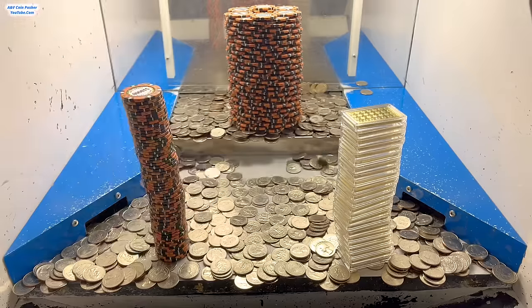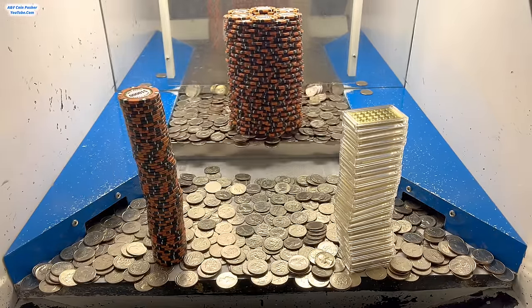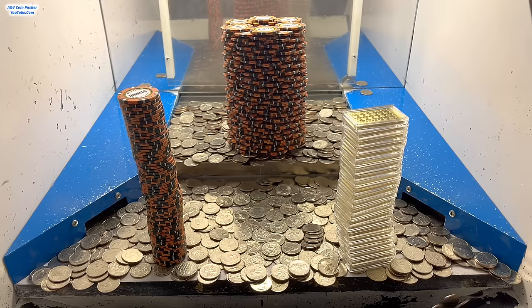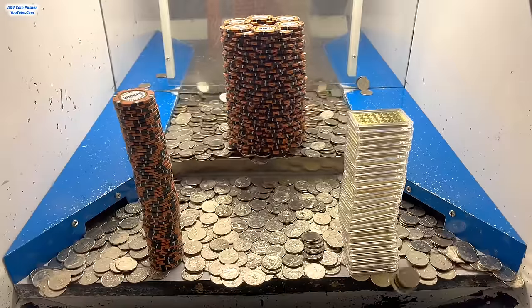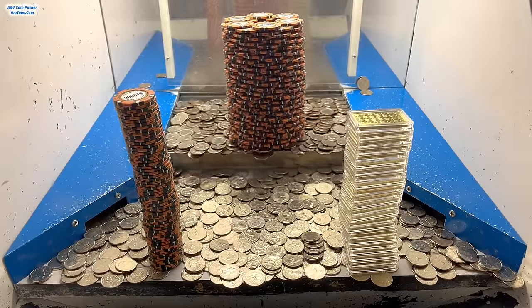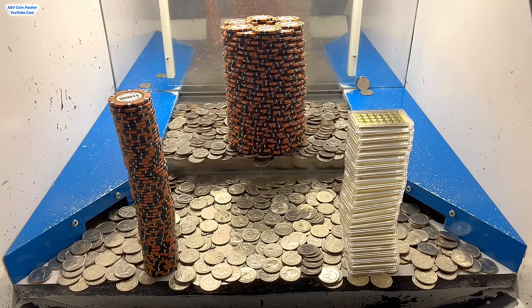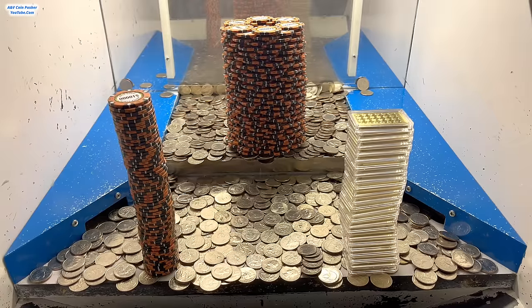Hopefully there's another special chip hidden inside this mystery bag we just won. The golden tower was moved a bit further back but it's already in the same place as originally. Hopefully we get super lucky and knock down that gold tower — this other tower is getting pretty close to going as well. We definitely have a boatload of quarters now; those extra quarters from the one dollar chips are really needed.